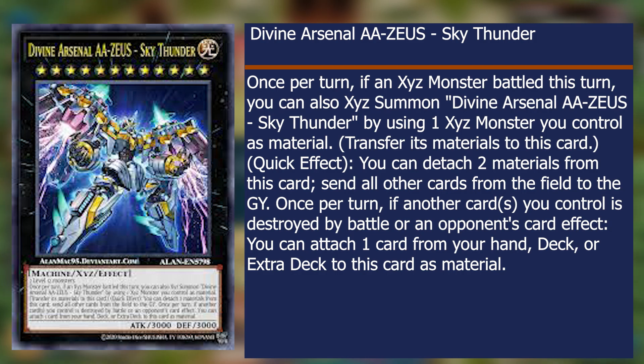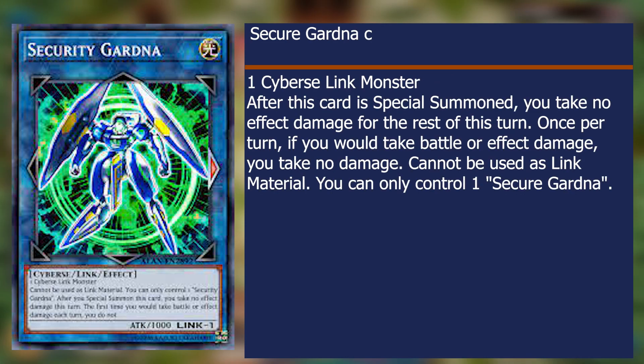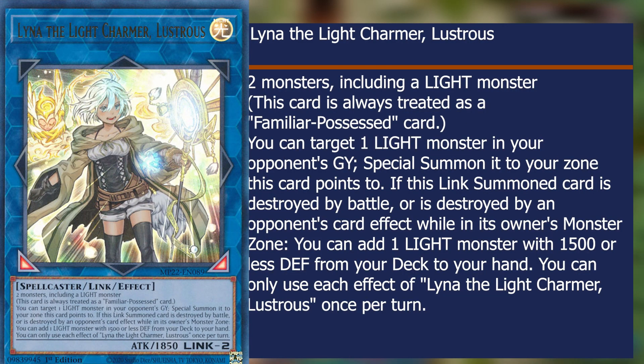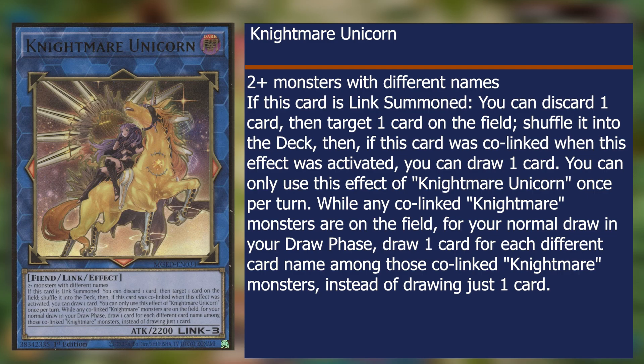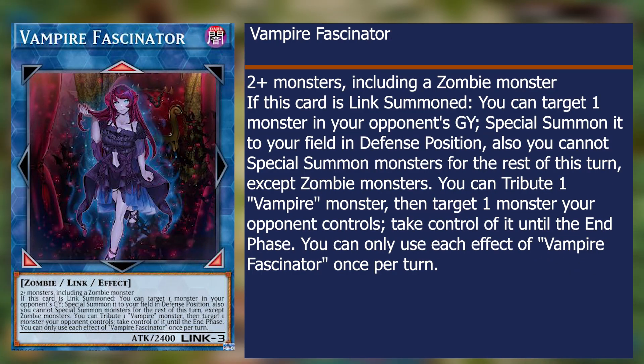I would kick, cry, and scream if I got board wiped by Zeus. Juggernaut makes it so effects are nullified when he's summoned, and uses materials to not take damage for one battle. Lake Charmant straight up targets a light monster in the enemy's graveyard and summons it with 150 defense or less, once per turn. Nightmare Unicorn adds one card after mulligating a card and destroying a targeted card. Vampire Fascinator can summon one enemy monster to fight for you from their graveyard in defense position. You can also attribute a Vampire Monster card to control an enemy monster for one turn — I love this card, it destroyed a guy that only had one card left on the field.